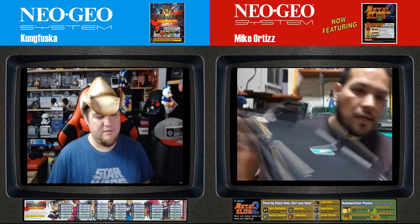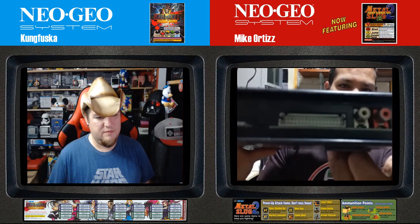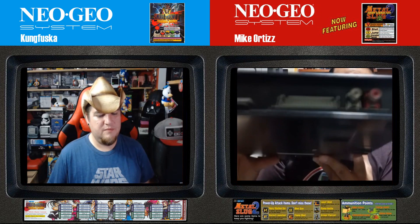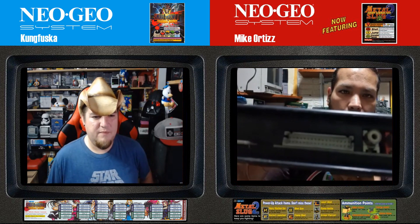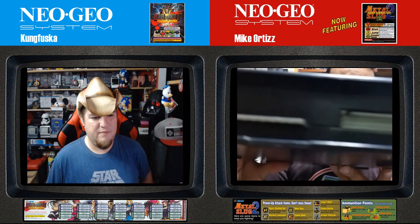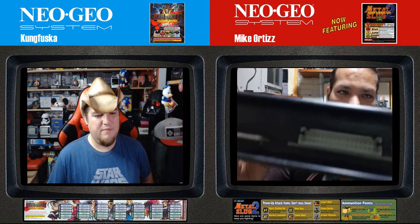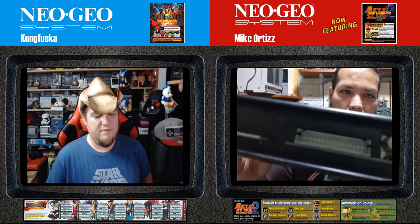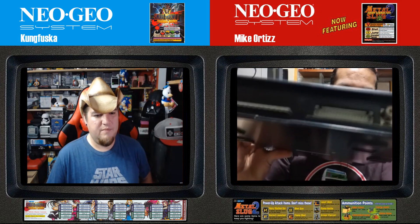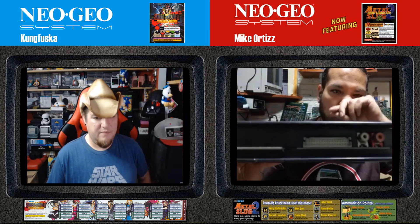Let's see what this contains. First of all, here we can see the audio section — this is for the Virtual QSound, which produces a very surround, rich sound when playing. On the other hand, we have the kick harness — the CPS kick harness — which is the input for the kick buttons used in Street Fighter, X-Men, or any other game. Here is where the kick inputs were connected directly to the cabinet.